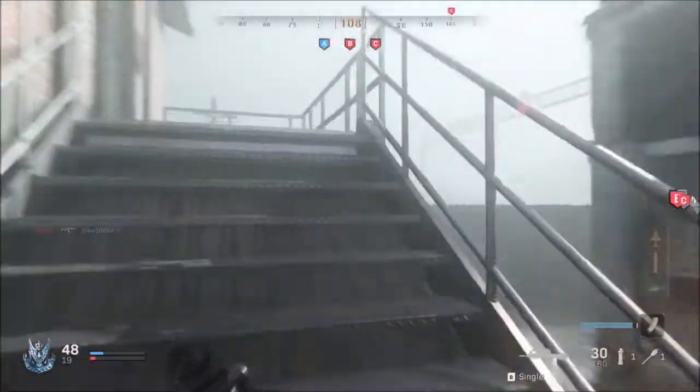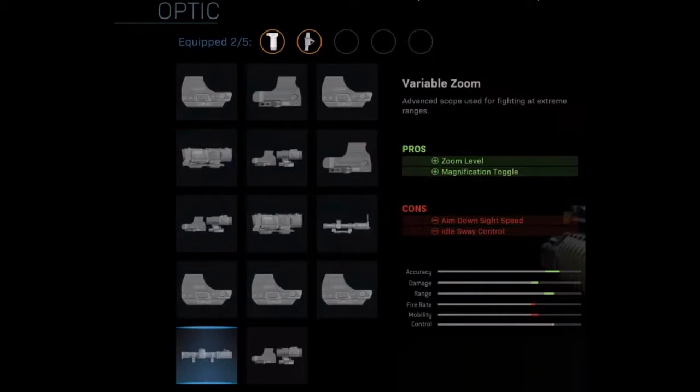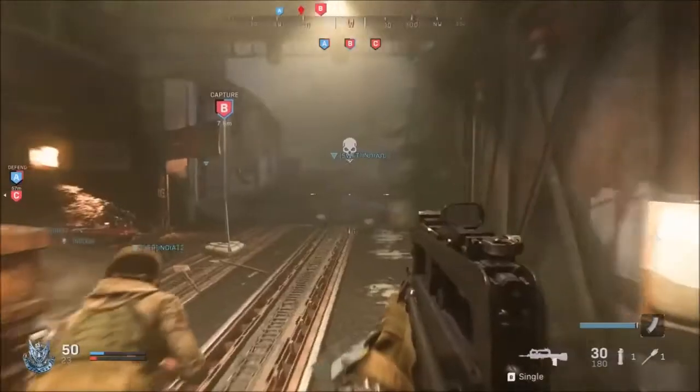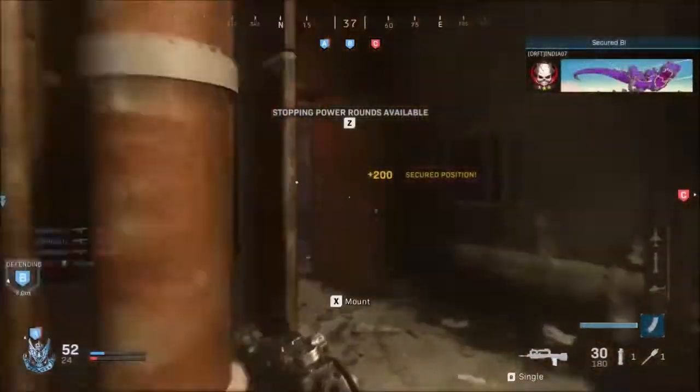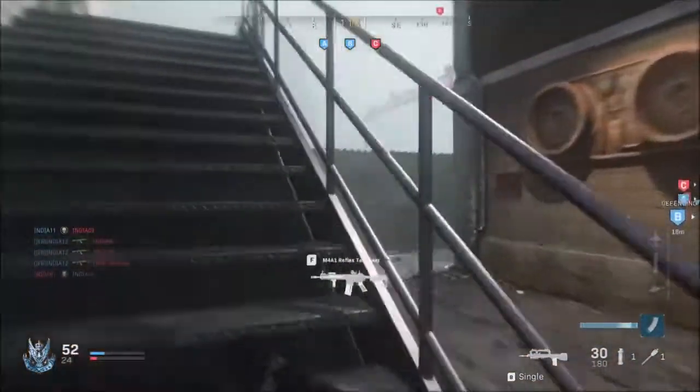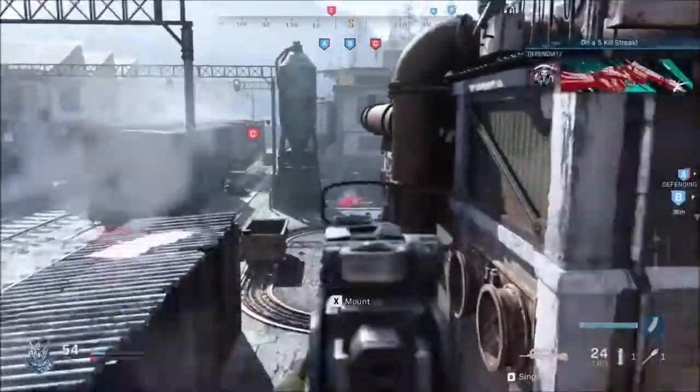The second to last optic is the Variable Zoom — an advanced scope used for fighting at extreme ranges. There are two pros: zoom level and magnification toggle. The cons are aim down sight speed and idle sway control, both reduced.